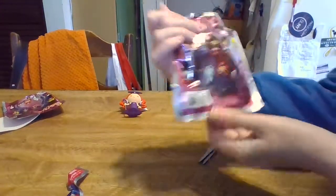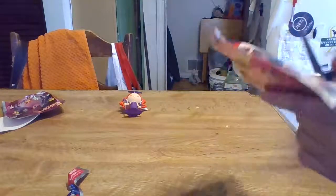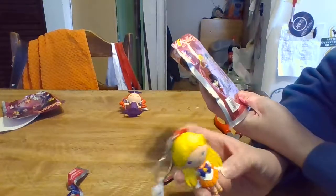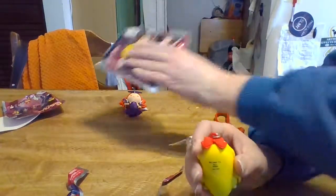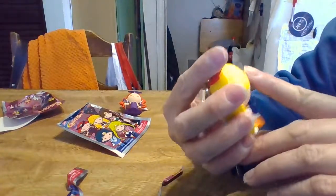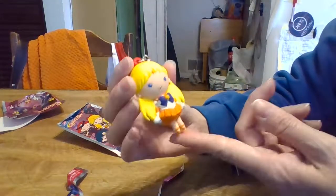Alright, here is our second bag. You get the same characters — it's still series one. She has yellow hair. We got Sailor Venus. I don't think this is the rare one — this is the regular Sailor Venus. Isn't she cute? This is her back and her detail. She has her traditional red bow, or orange bow, or whatever you want to call it. Her face is sort of plain. She's got her little hair, her skirt, and her shoes. So we got Sailor Venus and we got Queen Beryl.